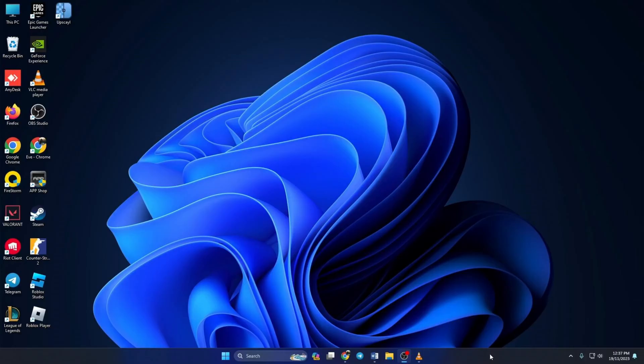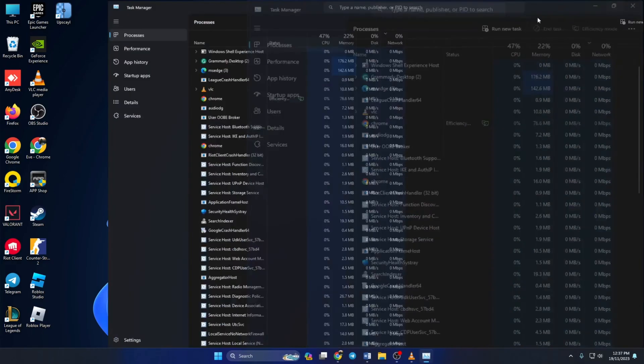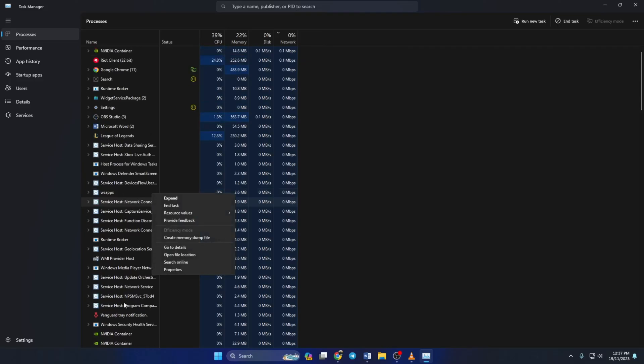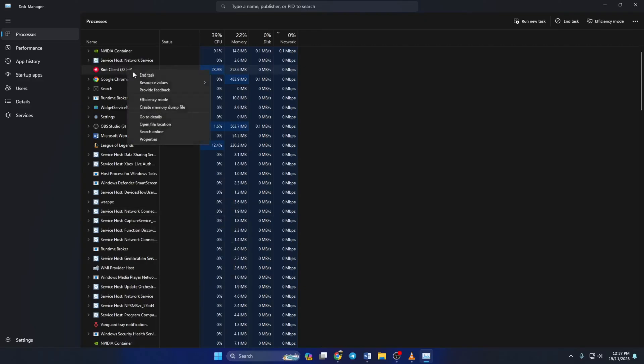First of all, close all the processes related to Riot Client and League of Legends using the Task Manager. To do this, open up the Task Manager. If you can't find it anywhere, right-click on your taskbar and click on Task Manager. Now scroll down and find processes related to Riot Client. For example, here's Riot Client 32-bit. Now just right-click on the processes and select End Task.